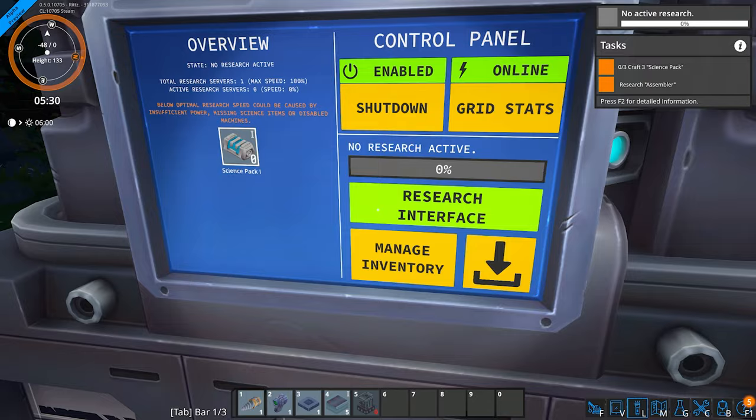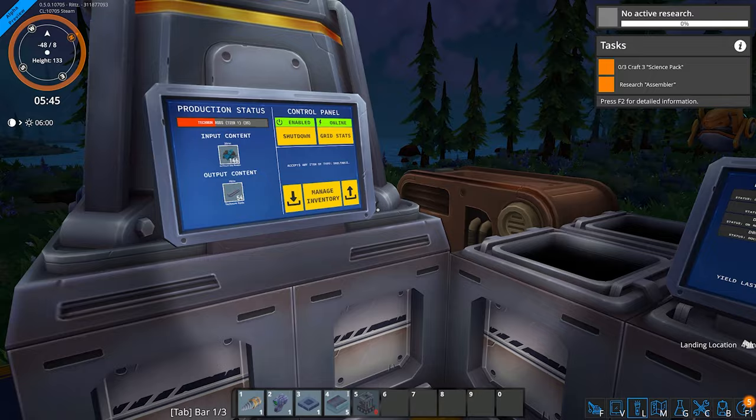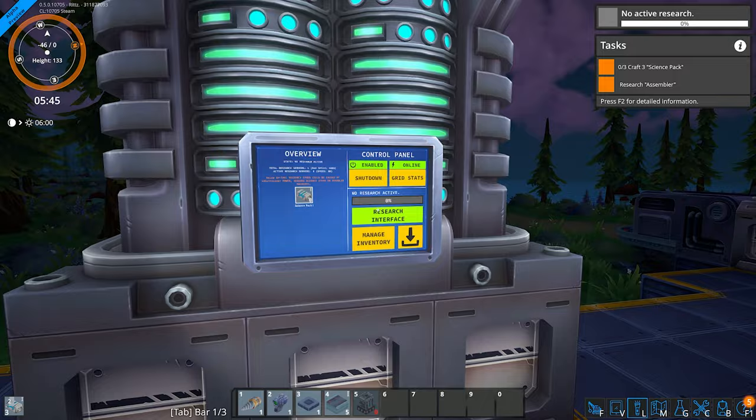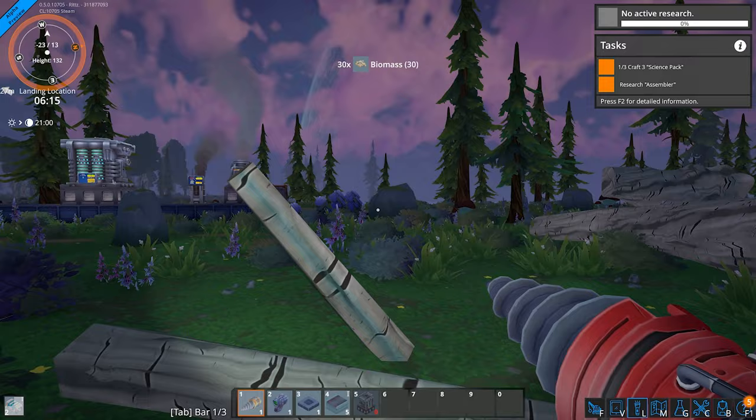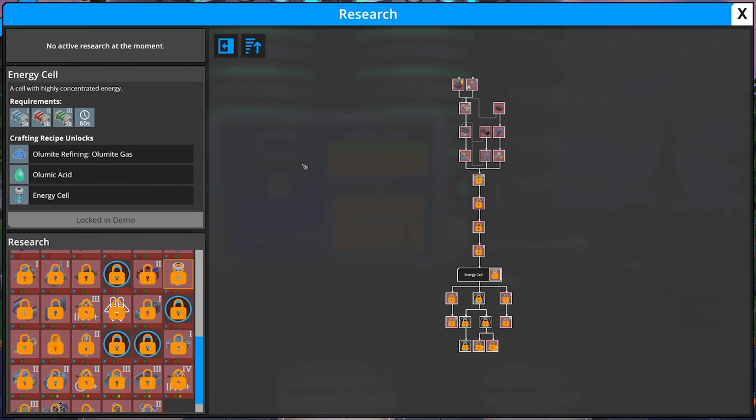That is a little overwhelming, but what we can probably do is make what they were saying to make — these science packs. We need some machine parts from here, and we should have one, two, three crafted science packs. Destroying some trees in the background. Now with the science packs researched, we can now research the assembler.